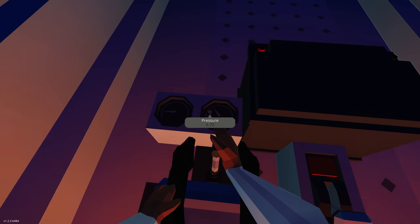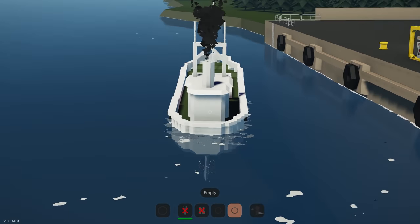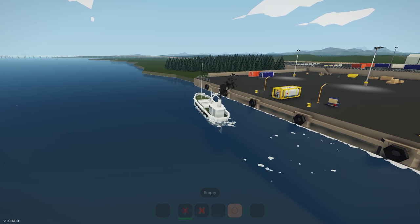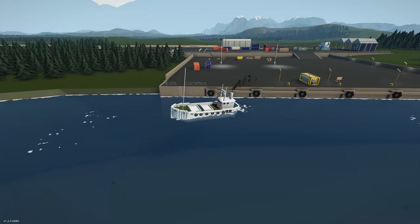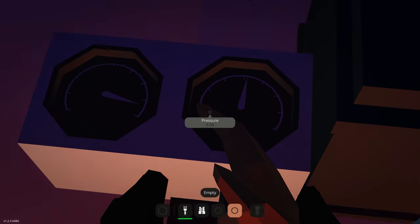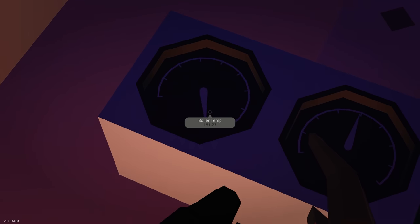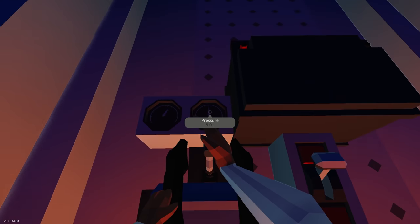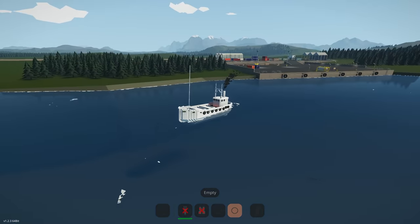Currently the pressure release valve will let it build as much pressure as it wants and then start releasing at around 9.5 bar. You can see it building pressure, using fluid, and letting it go. Let's increase throttle and go forwards — and there we go, a fully working steamboat! Not the quickest, not the slowest — pressure at 9.4, temperatures still going up.